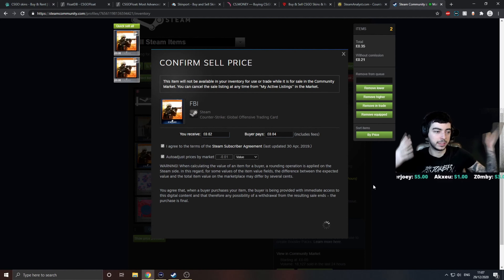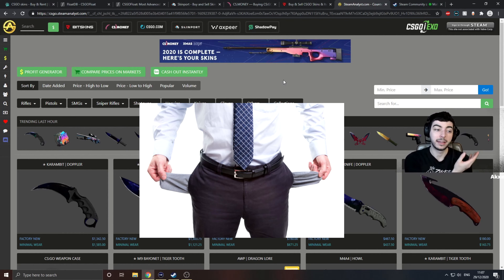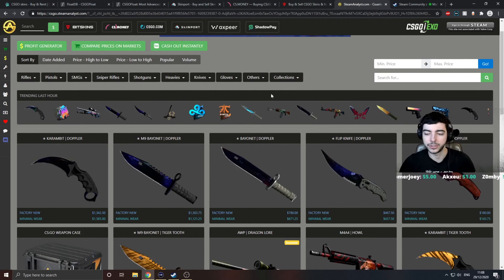Next up we're going to look at Steam Analyst. If you're going to be trading or doing anything with skins, you need to know what their average prices are and whether it's a good deal or not. I want to make this very clear — I'm not sponsored by any of these sites. The closest thing I am is I have an affiliate link with Lootbear, and I will show you Lootbear's store in due course.